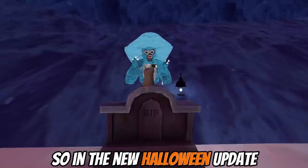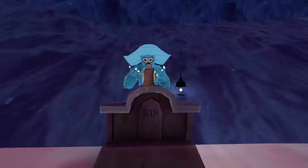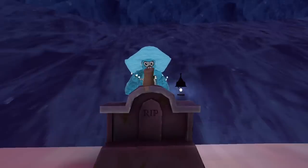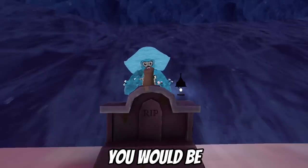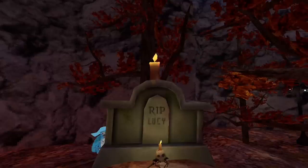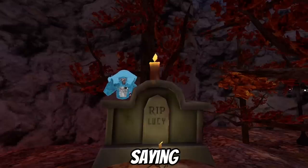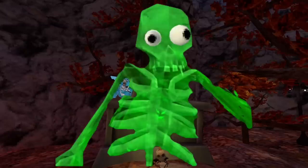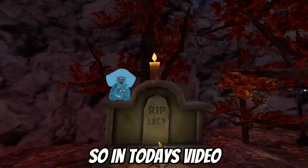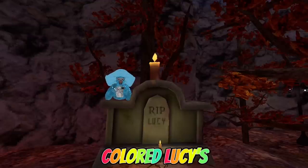What's up guys? So in the new Halloween update, Roll Tag brought the AI called Lucy. And you might be thinking Lucy only has two colors — red and blue. Well, you would be wrong. I've been getting a lot of comments lately saying there's a green Lucy, a purple Lucy, and even a golden Lucy. So in today's video we are going to be testing those theories, if there are actually these super cool colored Lucys.